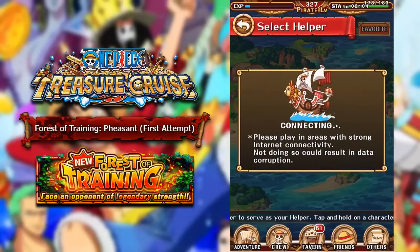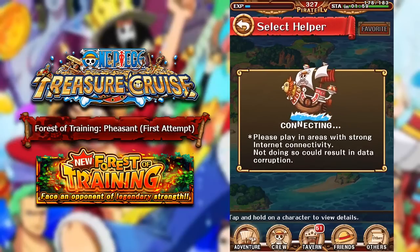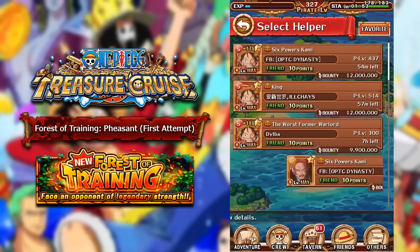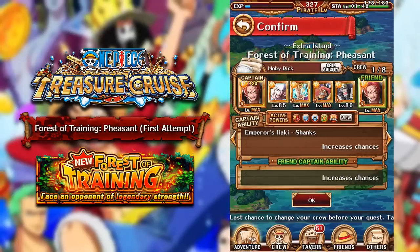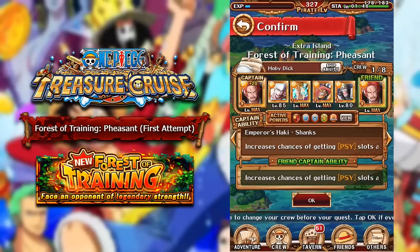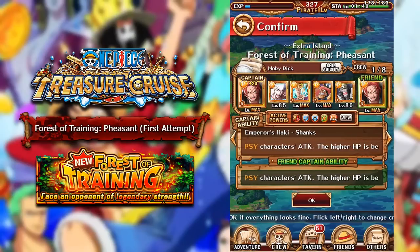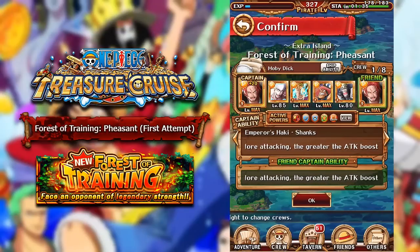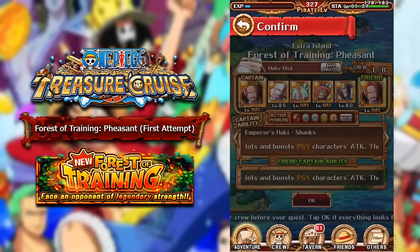Anyway, we're just going to be trying to break through this dungeon, hopefully completing it. I don't really have the best sockets right now with this team. The team I'm going to attempt it with is a Strong World Shanks team, because I saw a couple of videos online of Japanese players using this team. The only difference was they had max specials and levels. I do not have max special on T-Bone, but that doesn't actually matter because you use him in tandem with Marco anyway, and they both have 20 turns on their cooldown. For Eneru, he's actually replaced by Sengoku.